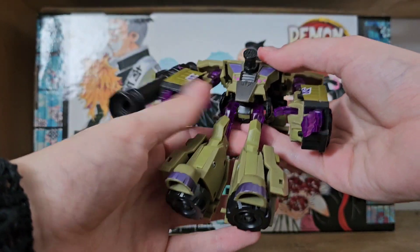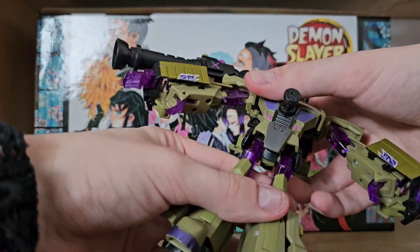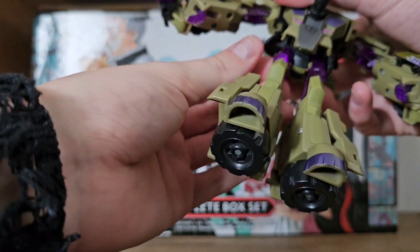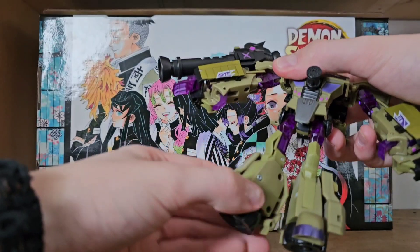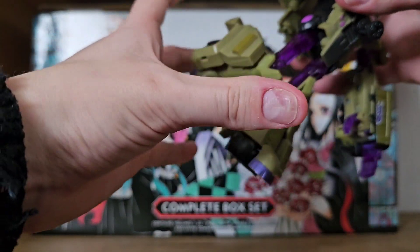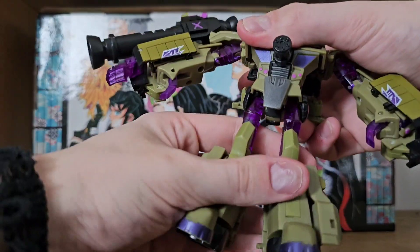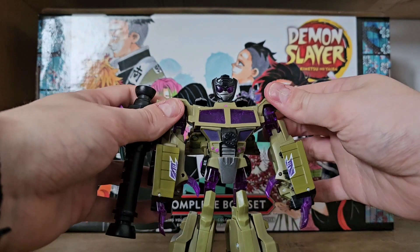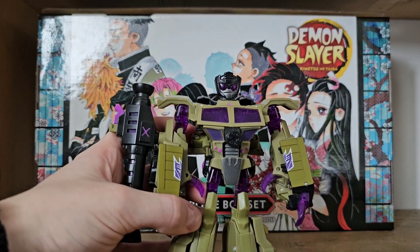No waist, obviously — it's an animated figure, you're not expecting a waist. You do have forward and back movement, with legs on a ball joint, and you can go quite far with the legs as well. There's a thigh swivel and a knee bend that I wouldn't want to push too far because it's clear plastic. And that's it for the articulation — it's not the best, but you really don't buy animated figures for their articulation.